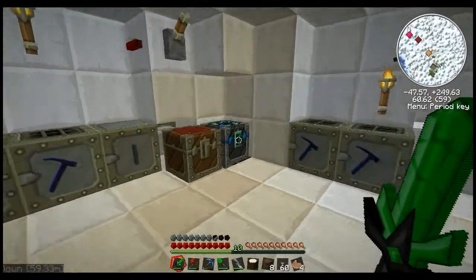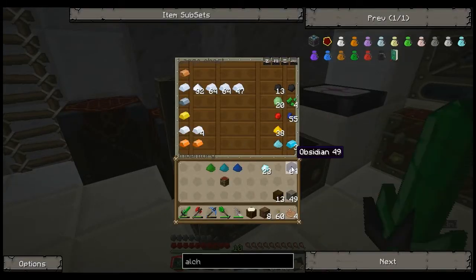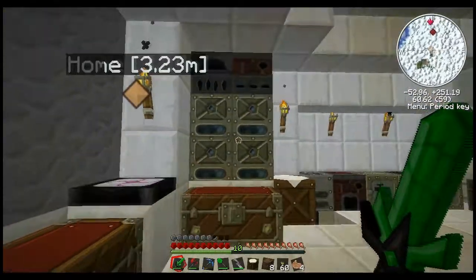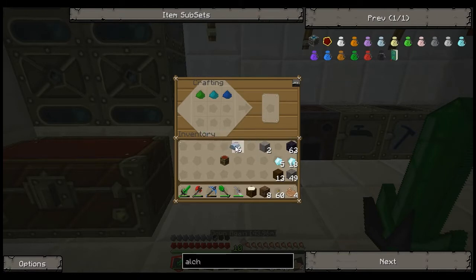I'm going to need some obsidian - I'm just making another energy condenser. I don't need that much obsidian. I feel like obsidian should be worth more - just my opinion. I have exactly enough. Let's make another alchemical chest - diamond in the middle. Alright, alchemical chest. Now let's make another energy condenser. It's a cross and some obsidian. Got another energy condenser.